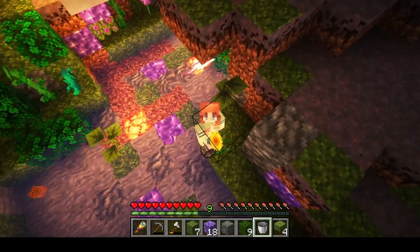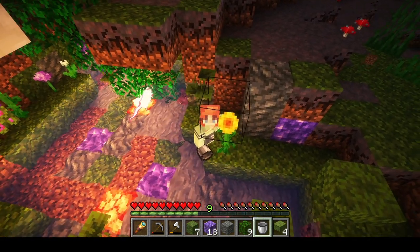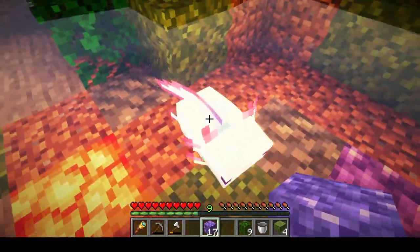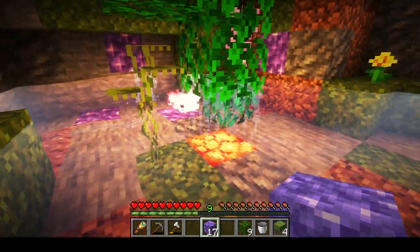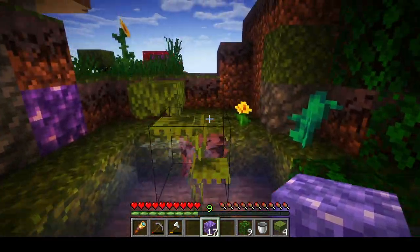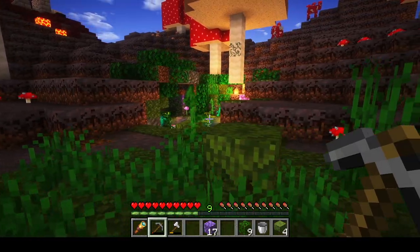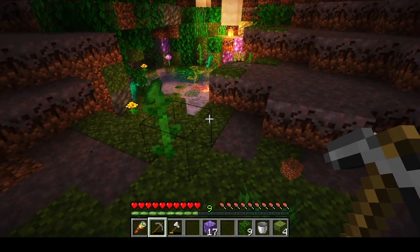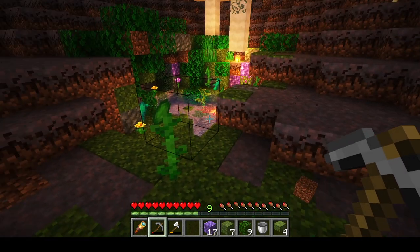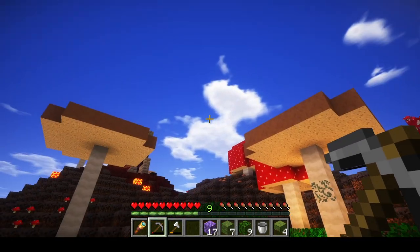We've got to find him a friend, so we've got to go on the hunt. Oh look, he's just warming himself on the little shroom light — how cute is that! I'm so happy. Don't worry, I'll find you some more friends. This will be our little axolotl sanctuary. We're going to leave our friend here. I'm so happy we have moss now because we can literally get rid of so much more of this mycelium, and it just looks so much better being green.